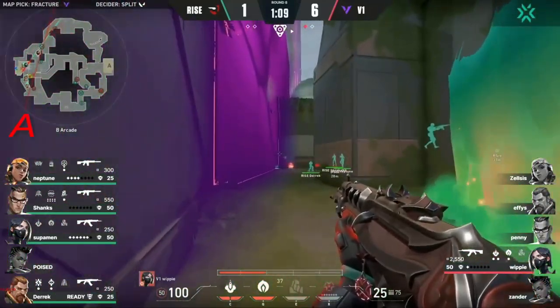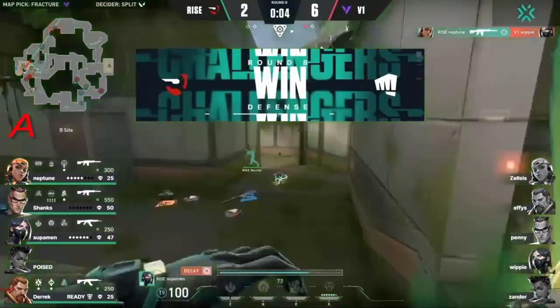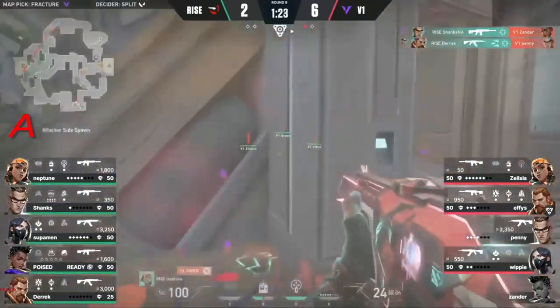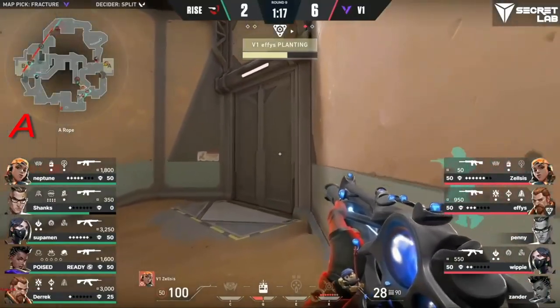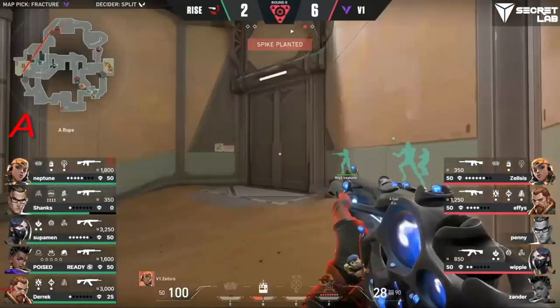The spike is in no man's land. Whippy the lone survivor — as he falls, Rise get to two. They're gonna push off of that. Version One has to take a step back, but look at how they've gotten on A for free. They feel the pressure and just take the space that's given to them. They're gonna get the spike down. Perfectly playing how Fracture should be played — aggress on one side, take the other.